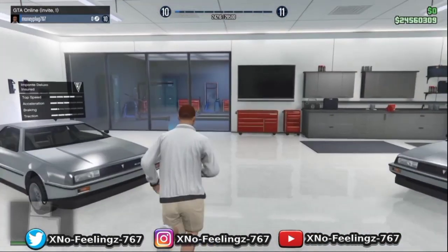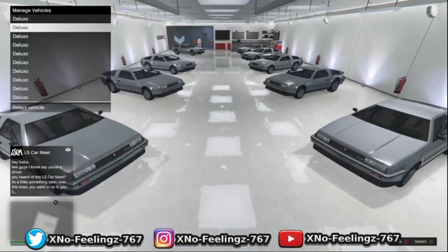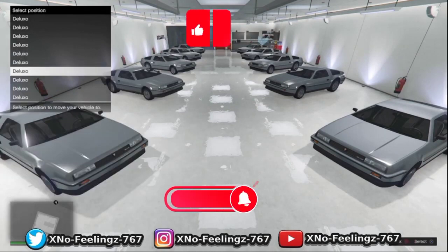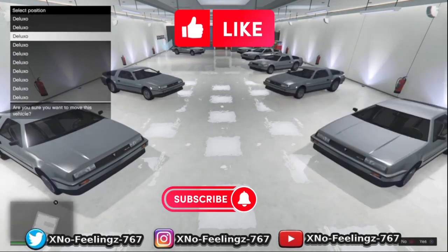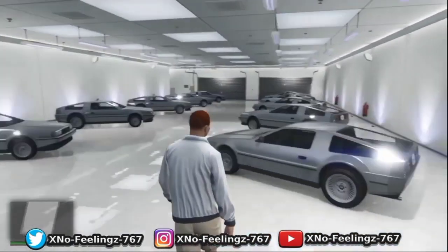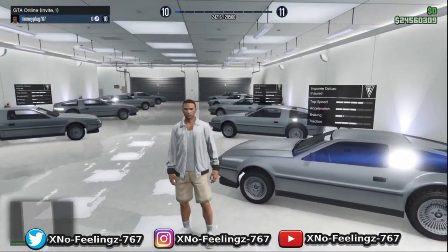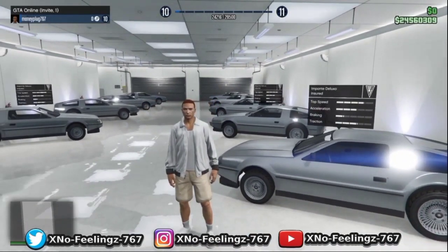These are gonna sell for 2.8 million dollars each — easy money. I just made this account and will be putting it up for sale. From here all you gotta do is go into the blue marker, change the vehicles around, and select each one. It's that easy — easy cash money. It's your boy No Feelings. Make sure you smash that like button and subscribe so you never miss out on my account giveaways and more. Catch you in the next one, peace out, stay humble.